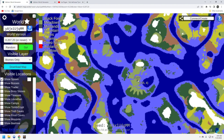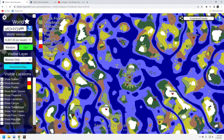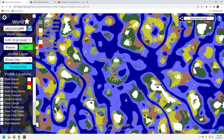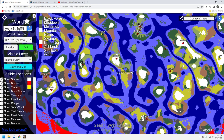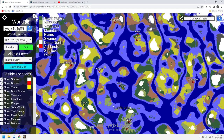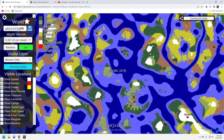Here's the spawn — not a bad little location. For bosses: you've got Eikthyr, then the Elder with the trader up here. You've got Moder down here. The issue is where's Bonemass? Yagluth is up here, fairly close to the Elder and trader — that's a reasonable distance. Bonemass is a little bit of an issue; there's one to the northeast, and one way down south which is far. So that's your cross to bear on this seed — you're going to have to find Bonemass.